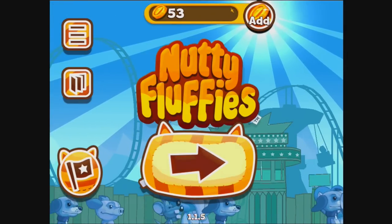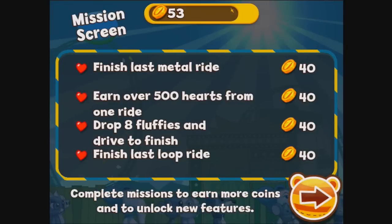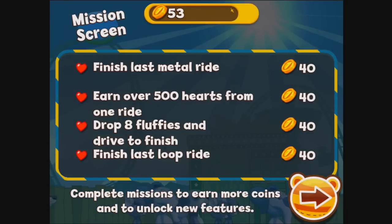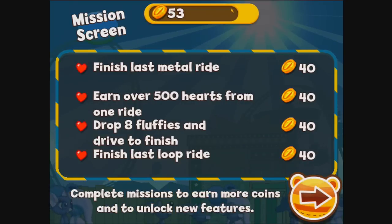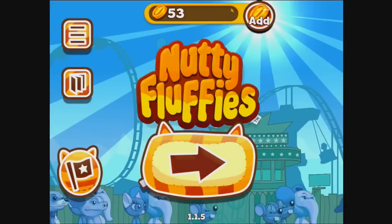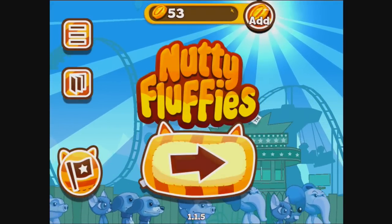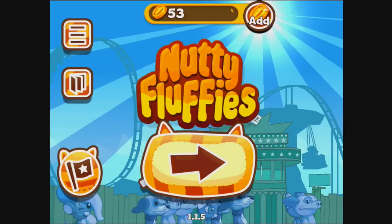Finish the last metal ride and you get a 40-coin bonus; get over 500 hearts — which is quite difficult; and drop eight fluffies then finish. That one's fun — you have to intentionally bump them off and still finish the game. Once you complete a mission you get the coins and it replaces it with a different mission. All in all pretty fun, not bad — I'll put the description below. Definitely check it out — this has been Nutty Fluffies on Let's Check Out Some iPad. Catch you next time!